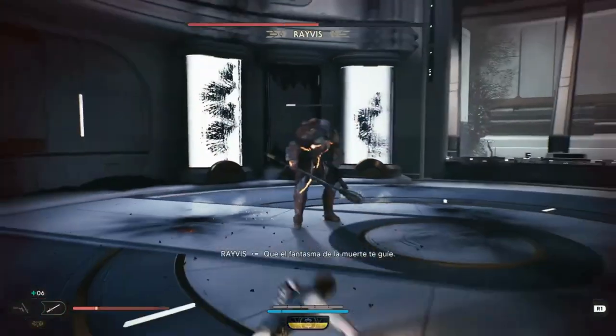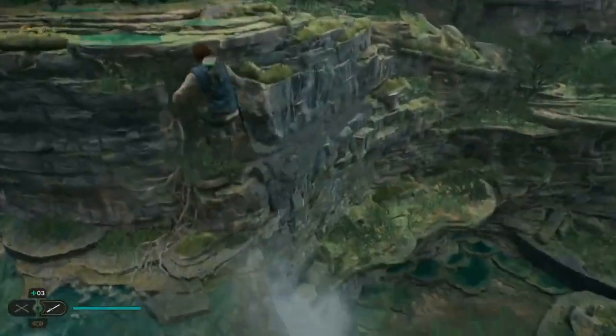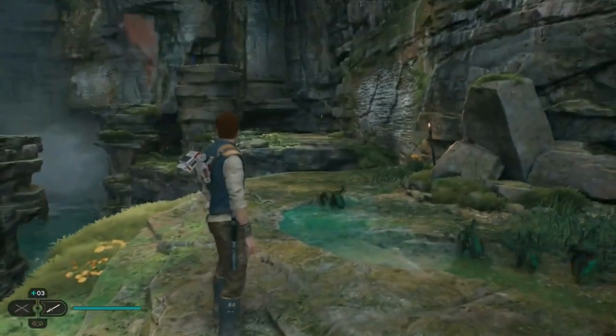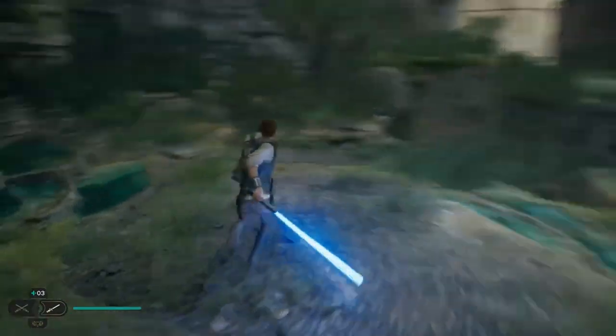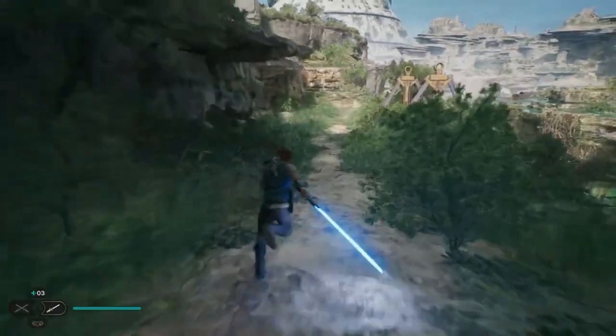Then he must turn around and continue moving forward. Jumping to the next platform, Kal will need to force-push the flaming pipe blocking the way, after which he can scale the underside of the yacht to reach the next area, where he must use the ascension cable to get to the higher platform. Kal will then need to force-push another flaming pipe in order to free Sejin's yacht, after which he can jump onto the yacht's golden grate to climb aboard.